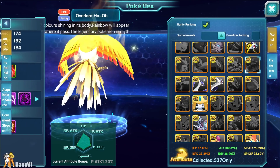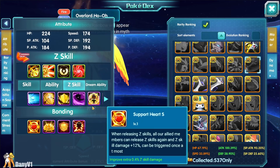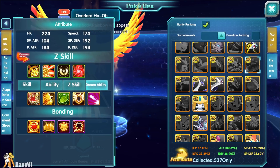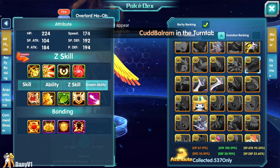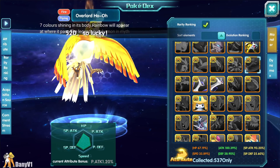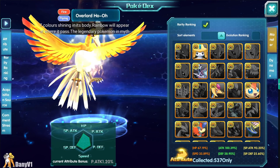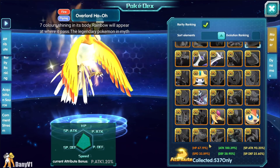We also got dream abilities, secret techniques, and third abilities for some Pokémon. One that's very hyped is Overlord Ho-Oh, which has a unique dream ability that looks very strong. Overlord Ho-Oh is already a strong Pokémon, and with this dream ability and all those extra skills, it only looks more promising.